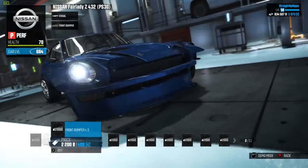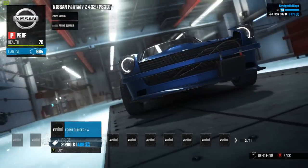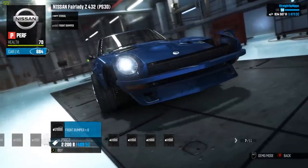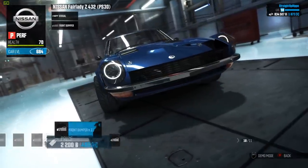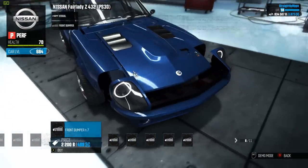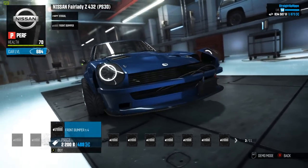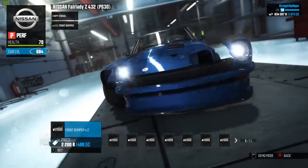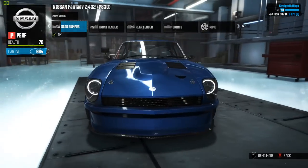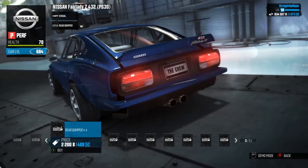Front bumper — this is where it gets interesting. We've got quite a few choices. Damn, that intercooler though! We've got a lot of choices and I absolutely love this. This is what I hoped for from The Crew on day one. We've obviously got the stock bumper at the end, but those headlights look insane. I think I'll keep the stock one — there's minimal carbon fiber on it, so that's fine.